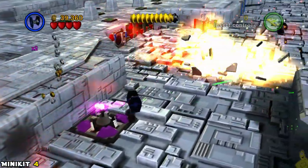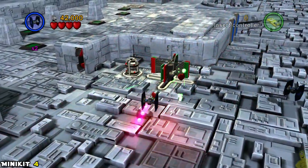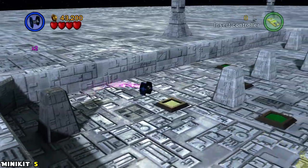As you move along, go up the left-hand side and you'll see a proton torpedo dispenser. Right after that is another turnstile — shoot the green side to spin it around and that will pop out mini kit number four.